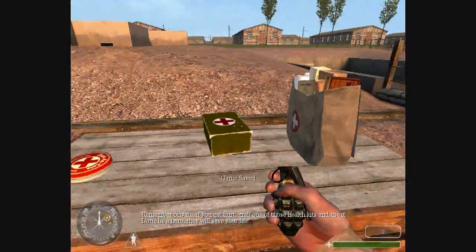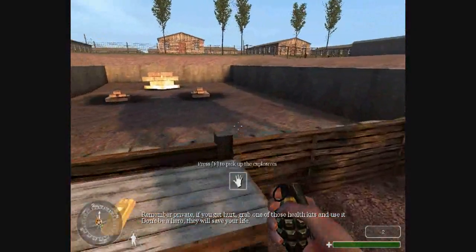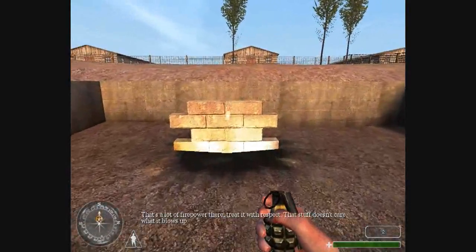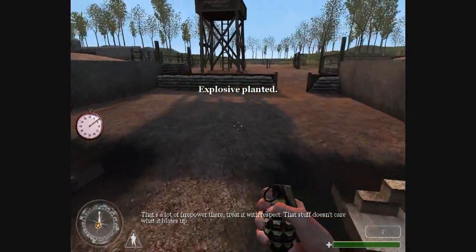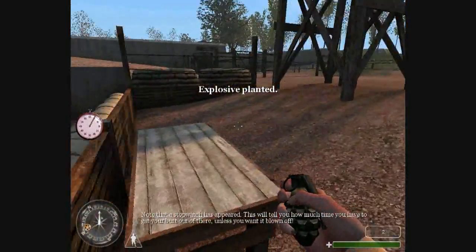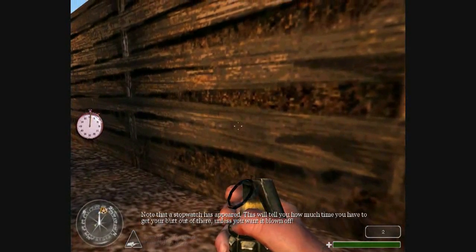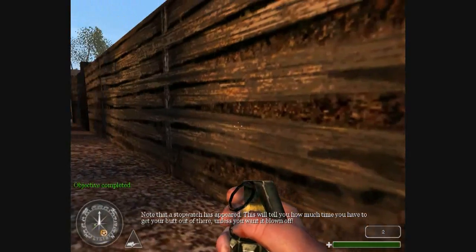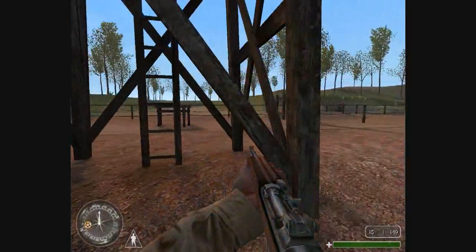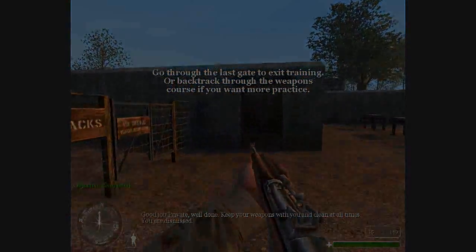Remember, private. If you get hurt, grab one of those health kits and use it. Don't be a hero — they will save your life. That's a lot of firepower there. Treat it with respect. That stuff doesn't care what it blows up. Note that a stopwatch has appeared. This will tell you how much time you have to get your foot out of there unless you want it blown off. Good job, private. Well done. Keep your weapons with you.